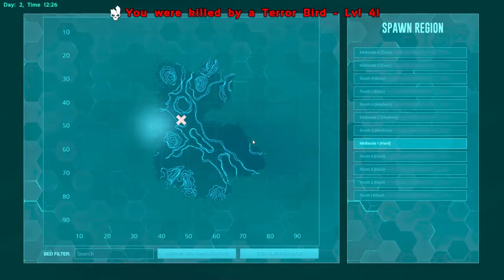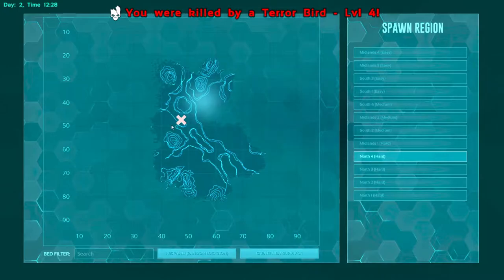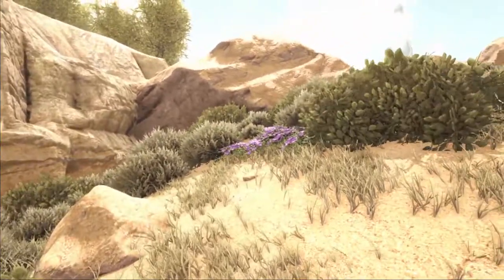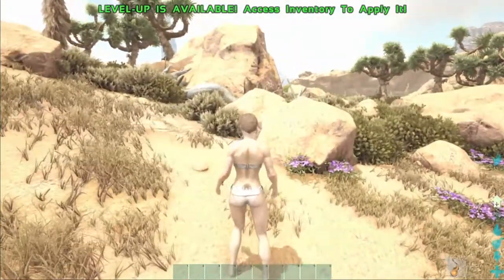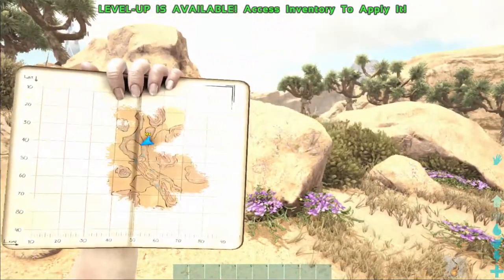We found water - getting down to the water was the hard part. Now we're going to North hard. It's a little ways away from where we spawned. Let's go check this one out. Just listening around to make sure there's nothing about to attack us. The only problem is this whole map looks exactly the same.